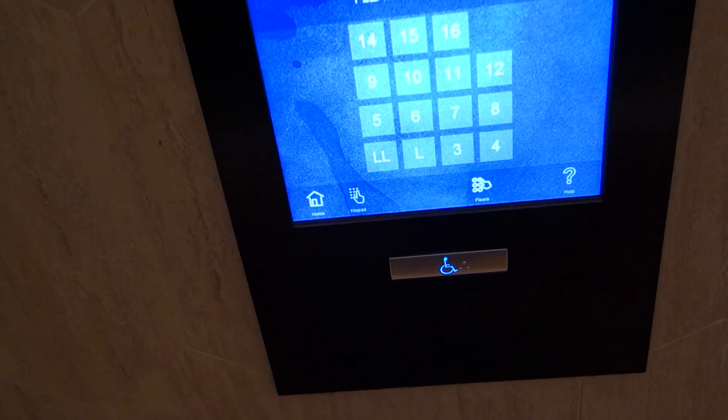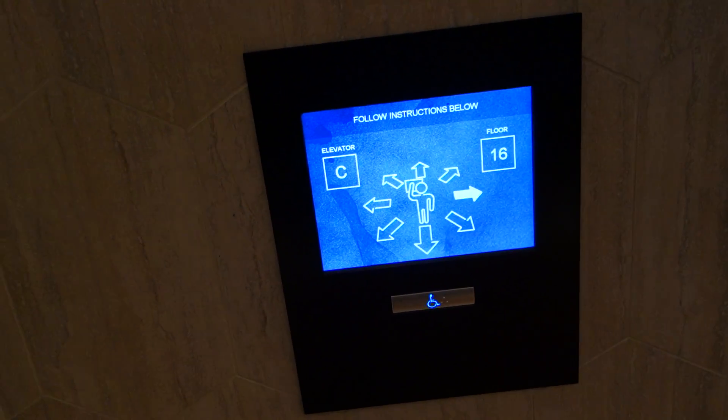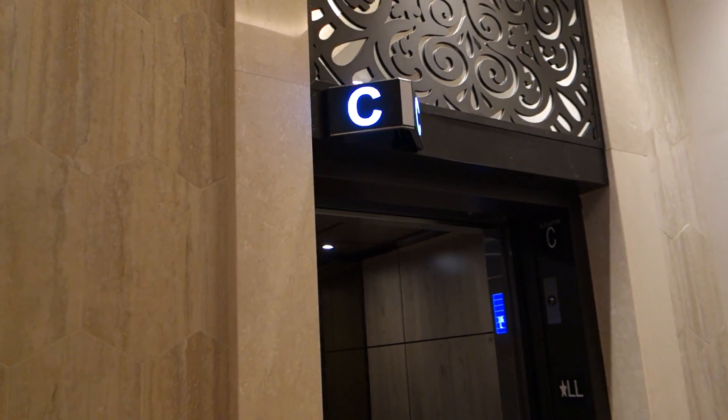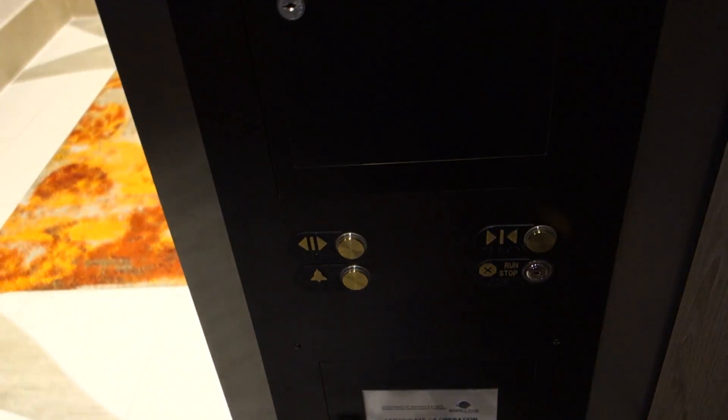Press the button into the equipment. Load 16. Proceed. And we're going to take this one up. Here we go. This is the panel.